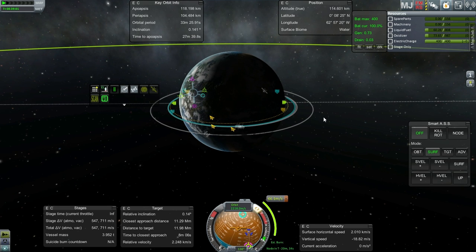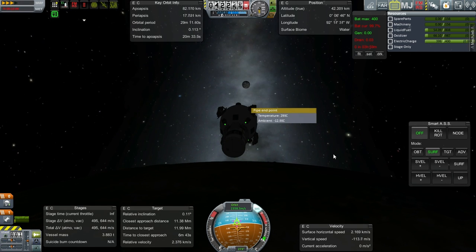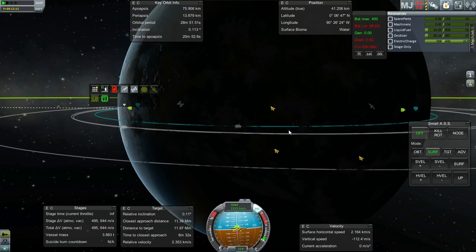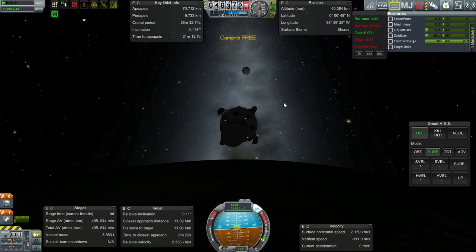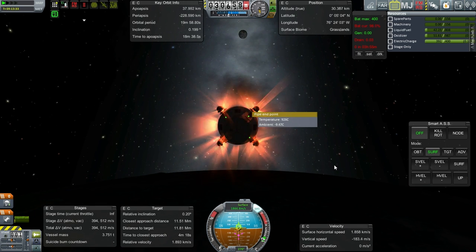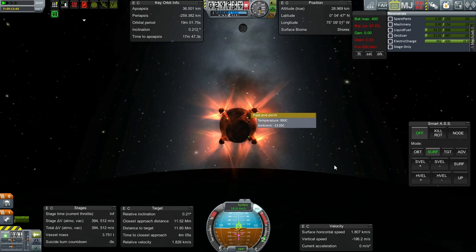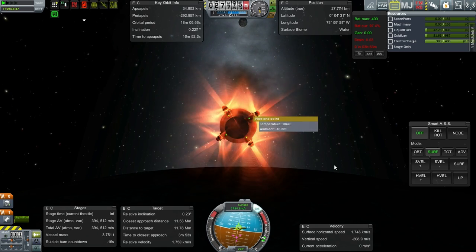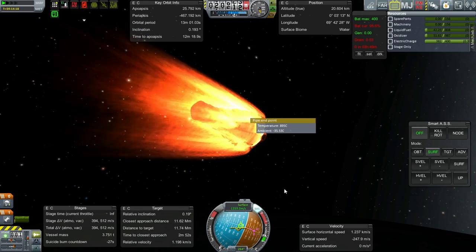Descent burn plotted - we'll have plenty of delta-V left over. Actually, while I can, let me take a look at the map. I think we're overshooting. It'll save us some heating if I retro burn a bit now. This is a test, so I don't want to necessarily do everything in my power to avoid the heat, which would mean slowing down at this point. We've got some rotation - something is unbalanced so that it's actually tending towards pushing us away from the retrograde vector.